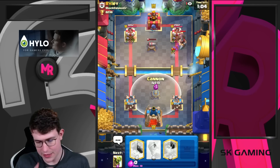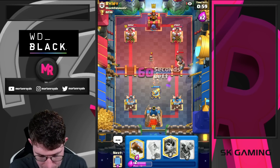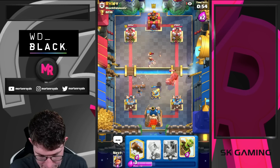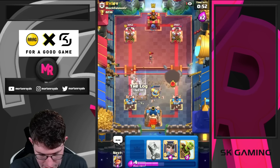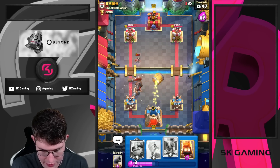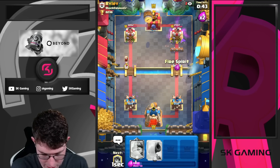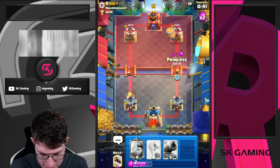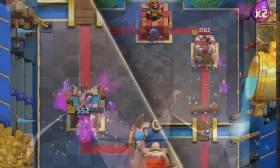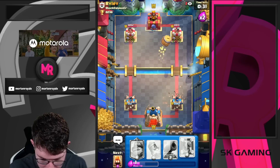That was pretty well defended. Defensive goblin barrel looks like it's going to be one of the key plays in this matchup. Let's go for a Prince like this. Barrel... barrel.